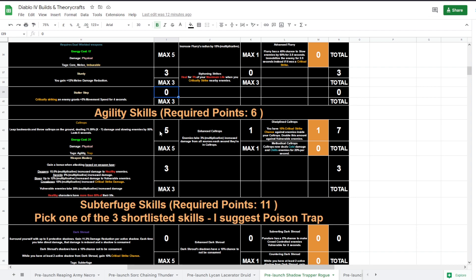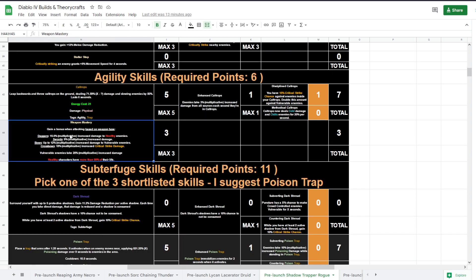Caltrops: enemies take increased damage from all sources while they're inside the caltrops — not while affected by the slow, but while inside. There's also a crit strike chance against enemies inside. If they're inside and you put Death Trap in there as well, perfect. I would not recommend the cold upgrade — we are not a cold build. Weapon Mastery is good for every build; key points here for daggers and swords, which we'd be dual wielding. If you can mix and match a dagger and a sword, I'd recommend it so you get both bonuses.